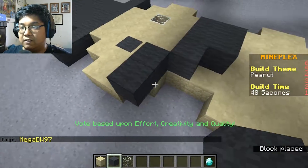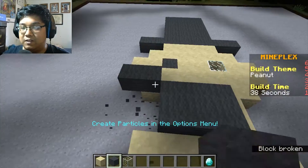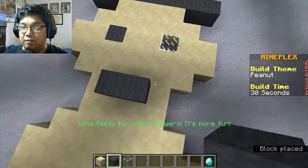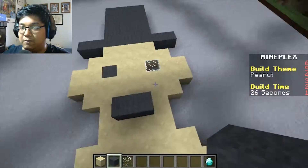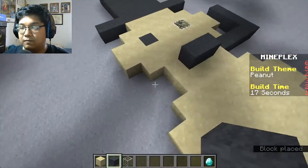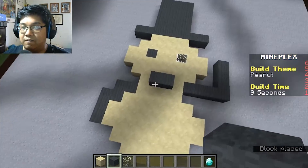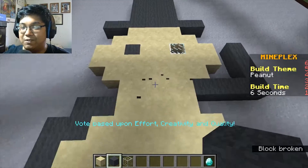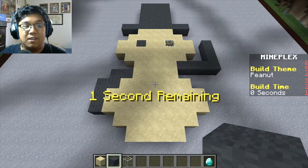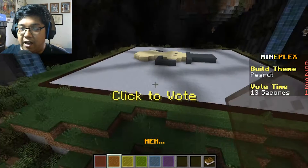We're gonna try to make the bow tie in 55 seconds. We're gonna rough-shot this in 30 seconds. Let's just give him a waving hand. Oh, 18 seconds. We can do this. Looks like a peanut. I think we're gonna be fine. Let's see what my opponents have made.